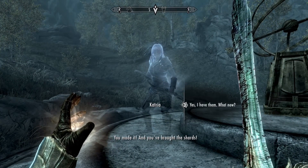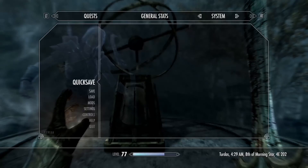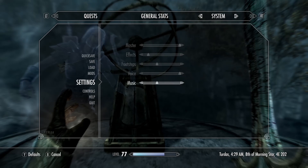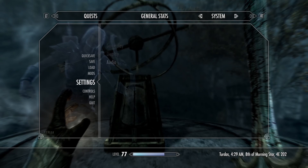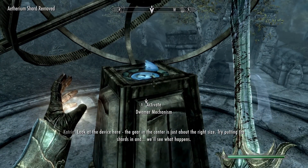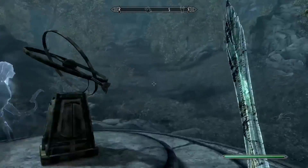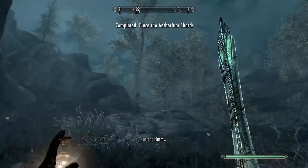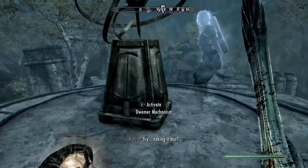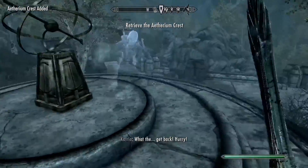You made it, and you brought it. Look at the device here — the gear in the center is just about the right size. I want to make sure the voice volume is high enough. It is, okay sweet, we're good. Try putting the shards in and we'll see what happens. Complete the Aetherium shards. Okay, sounds good.